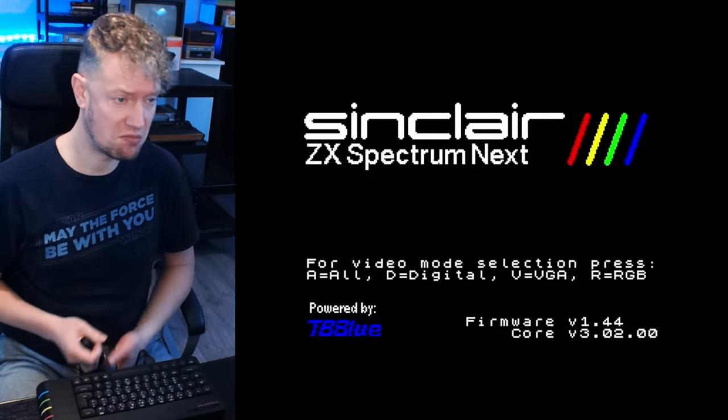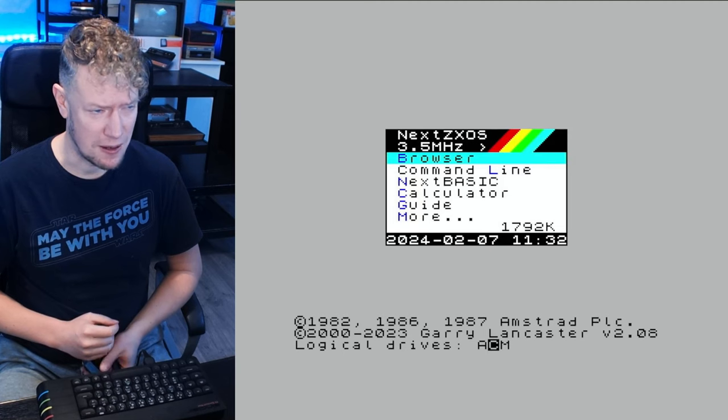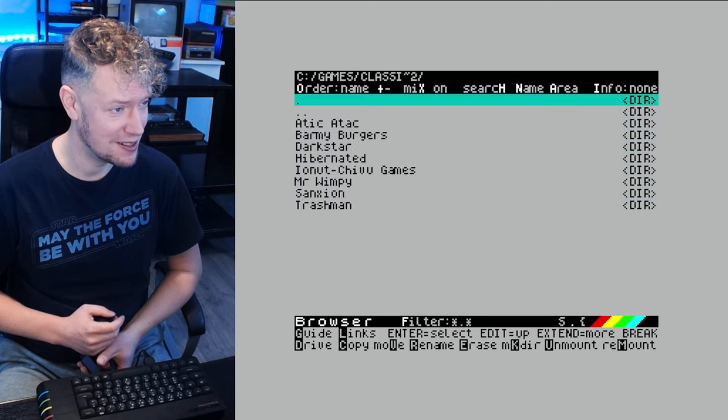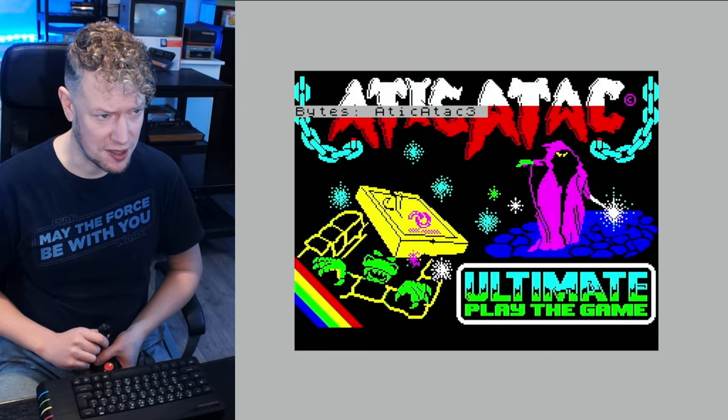I haven't tested Attic Attack yet on this system, so keep it in 50. Let's see what happens. I hope I did set it up correctly on the SD card. Let's see. There it is — a top file.